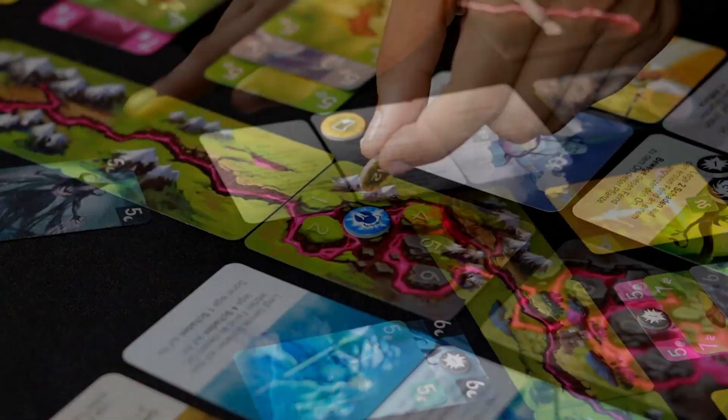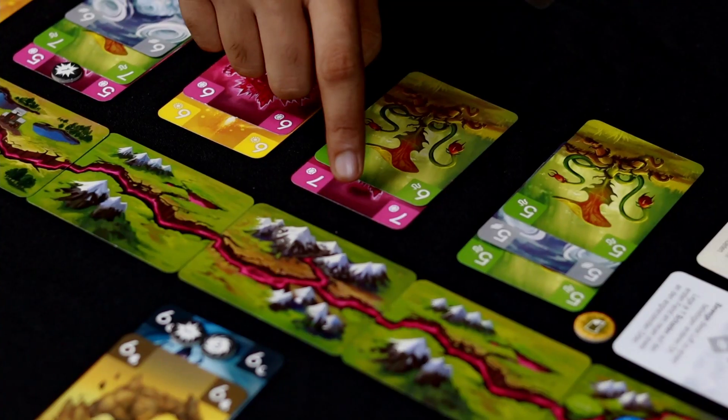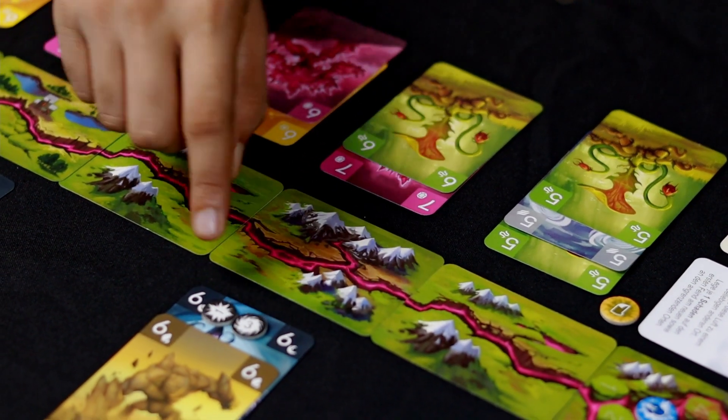For each elemental that I destroy in my turn, I gain one Rift Force. Destroying elementals is the major way to gain Rift Force in the game.